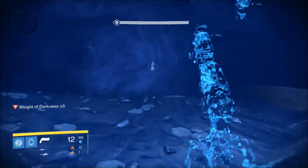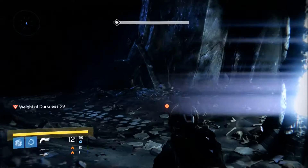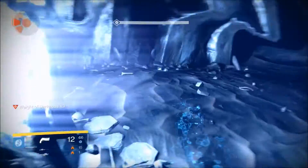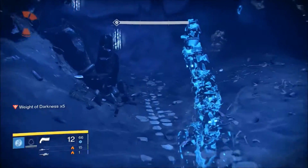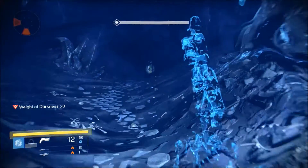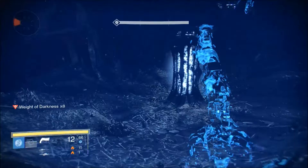So damn dark I can't see a thing down here. Super is ready. I hear a lot coming towards us — now we use Escape Artist. Nice. If things get hairy you can always use your super — just feel free to pop it. You don't really need the super at the end at the bridge, but if you feel like you're getting swarmed, pop your super and it will save your ass.